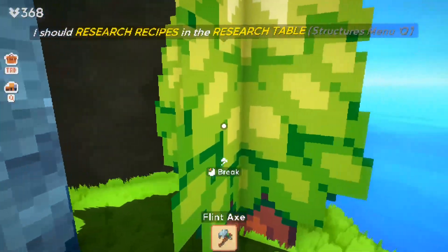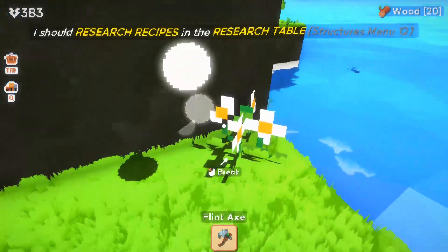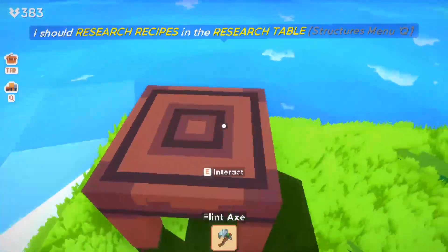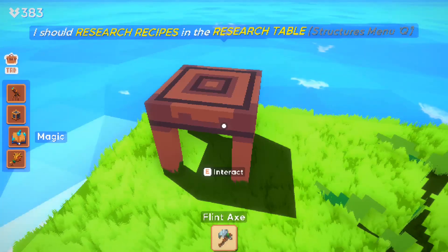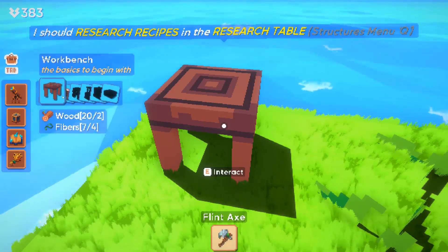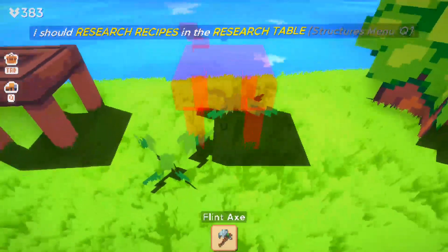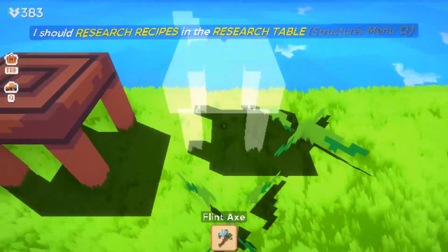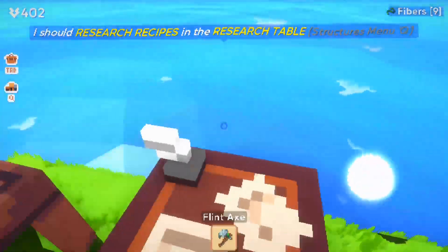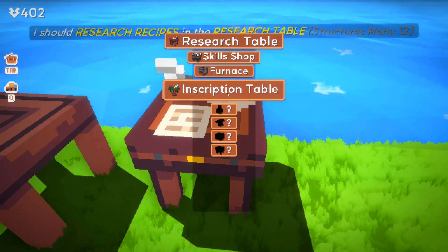So I've crafted an axe - the flint axe - and it takes two hits per click instead of one. So that's how that works. I'm assuming the rest of the flint stuff works the same way, two for one. Now it wants me to research recipes, so we're going to do that together. If you hit tab, you have utilities and a research table, so that's what we need to build next. We have enough stuff. Here's what we got for recipes: skill shop, a furnace, inscription table.